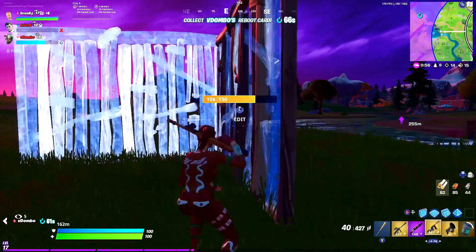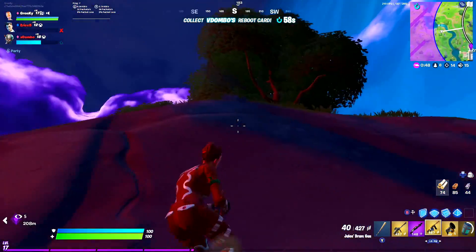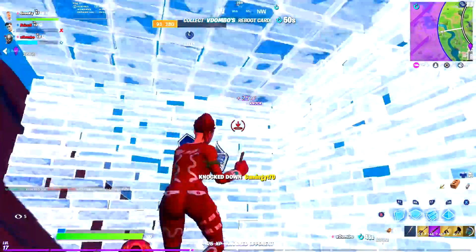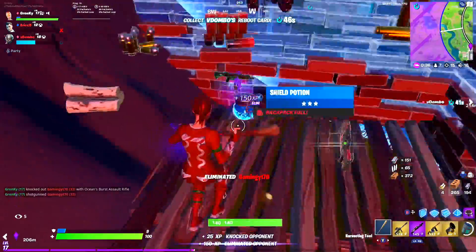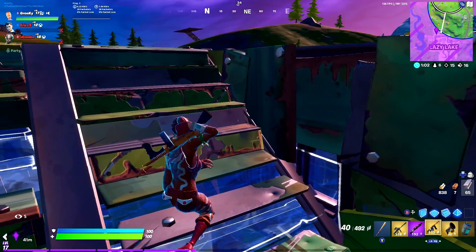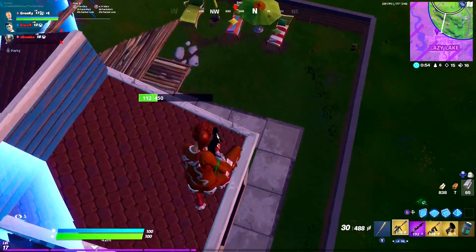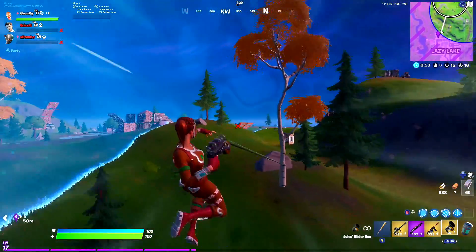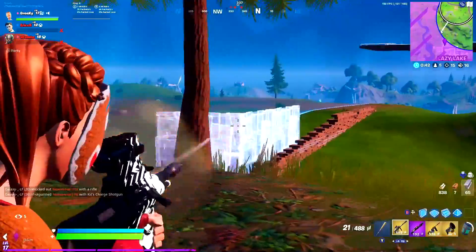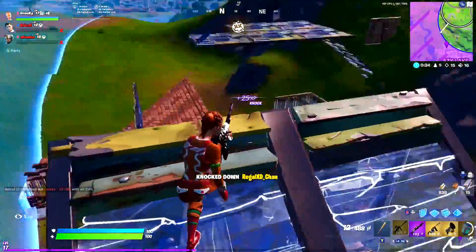Last but not least, let's talk about shotguns. The pump shotgun was vaulted and we got a new shotgun called the charge shotgun. So far the charge shotgun seems to be one of the most controversial weapons in Fortnite — a lot of really good players saying it's terrible and useless, but a small group saying it's actually nasty when you learn how to use it. If you can get it to full charge before you shoot, it deals way more damage than any other shotgun with really nice range. But since it's a very slow rate of fire shotgun, you can't really abuse aim assist with it at all, and it's a weapon mouse and keyboard players will likely have more success with.